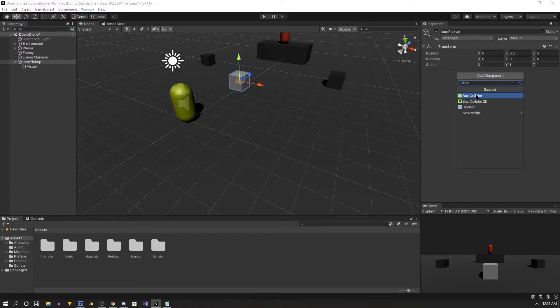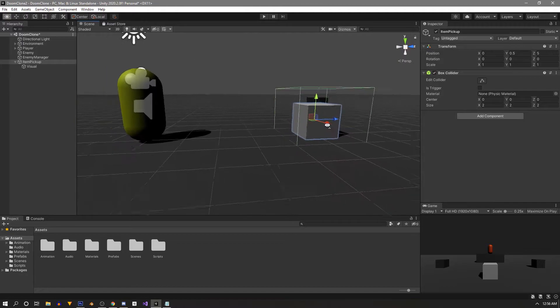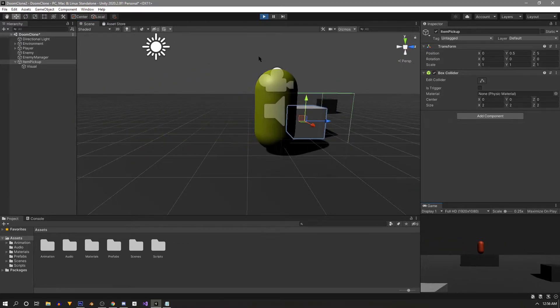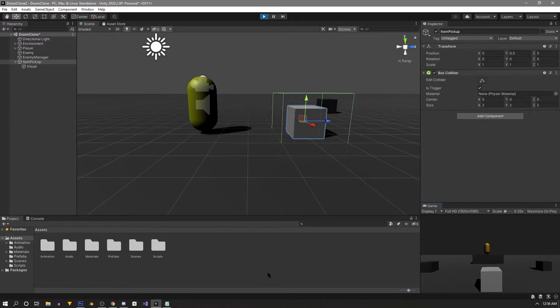Any collision detection will be on our root item pickup object. Select it and add a component - a box collider. Let's make it a bit larger than the visual: two on the X, two on the Y, and two on the Z. Since it's a trigger volume and we don't want any actual collision stopping us, we'll check 'Is Trigger'.